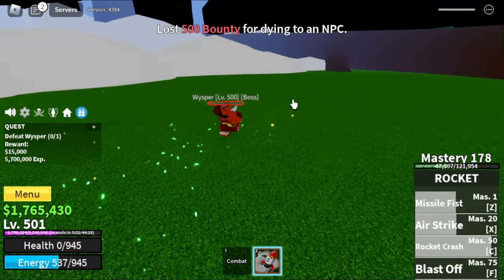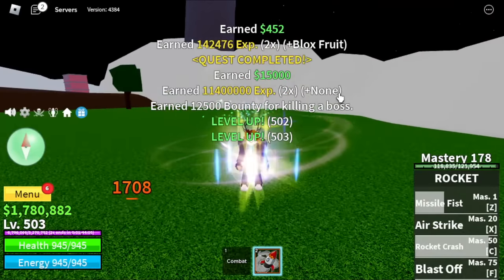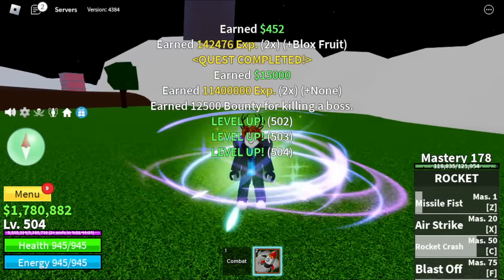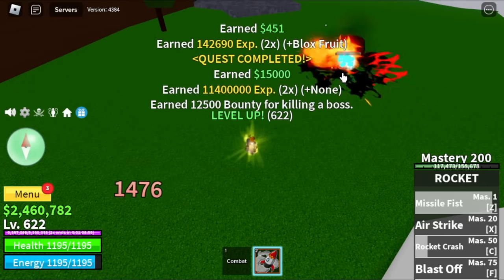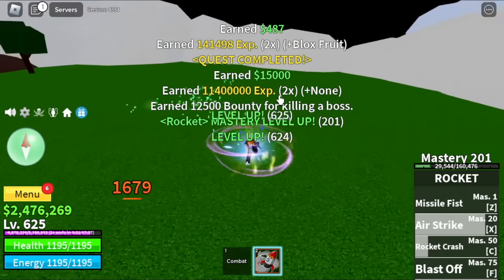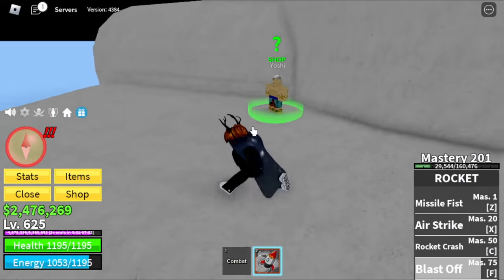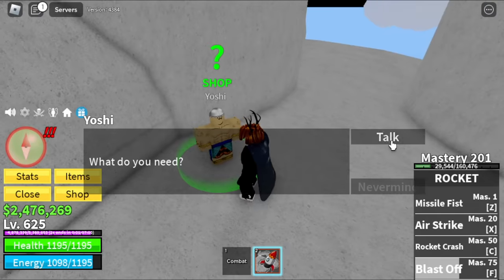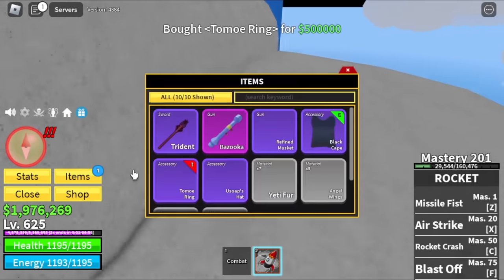Watch out for the bot — you might get one shot here since we have low defense — but the spawn area is near so that's easy. Target level here is 625. After that, we can now buy this item that will increase our damage for fruit users — the Tomo Ring. Next area is the Fountain City.